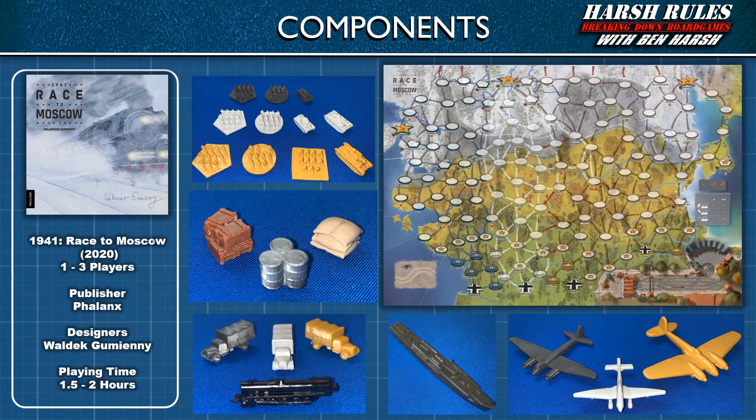The next game, 1941 Race to Moscow, takes place on the Eastern Front during Operation Barbarossa. This time, players assume the roles of three German army groups — Army Group North, Army Group Center, and Army Group South — each racing to be the first to get their army to a key Soviet city. Much like the first game, the army group that reaches their city first receives all the honor and glory. As you can see, the components for Race to Moscow have been significantly upgraded from the original wooden meeples and blocks of Race to the Rhine.